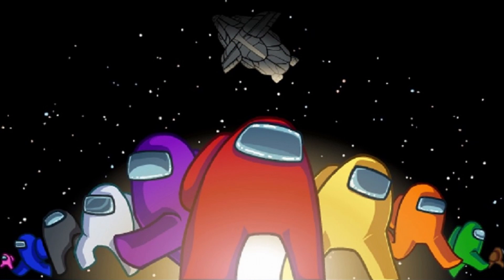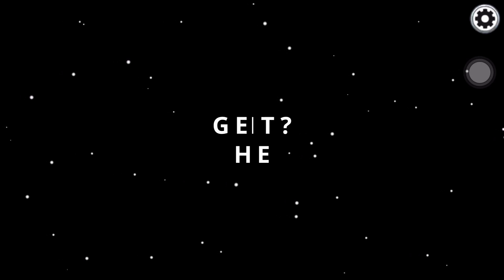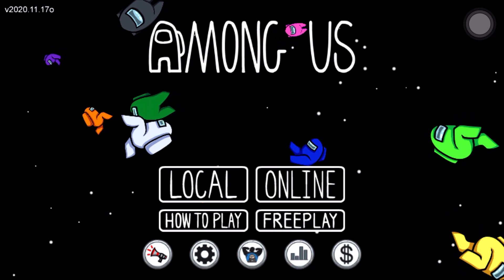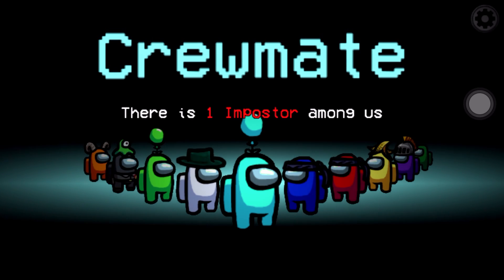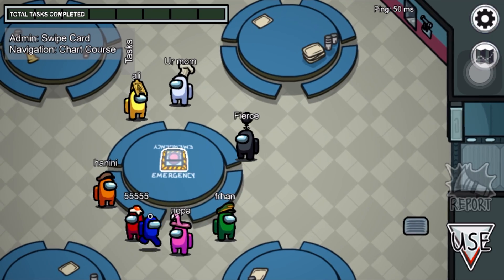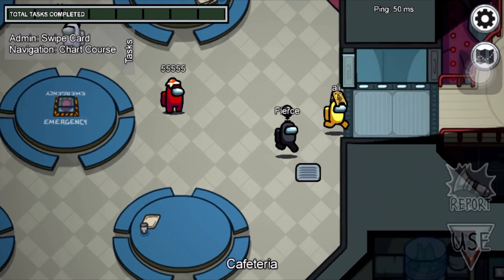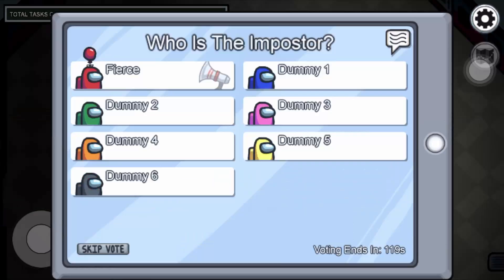I'm sure most of you know what this game is, but for those who seriously have no idea, I've only one question for you — are you even one of us? Imposter, as in not one of us? Among Us is an online multiplayer social deduction game developed and published by InnerSloth. The game takes place in space, where players are divided into either crewmate or impostor. The crewmates must finish all their tasks or identify all the impostors to win, while the impostors must kill all the crewmates before the taskbar ends. Players can vote to eject suspected impostors by calling an emergency meeting.